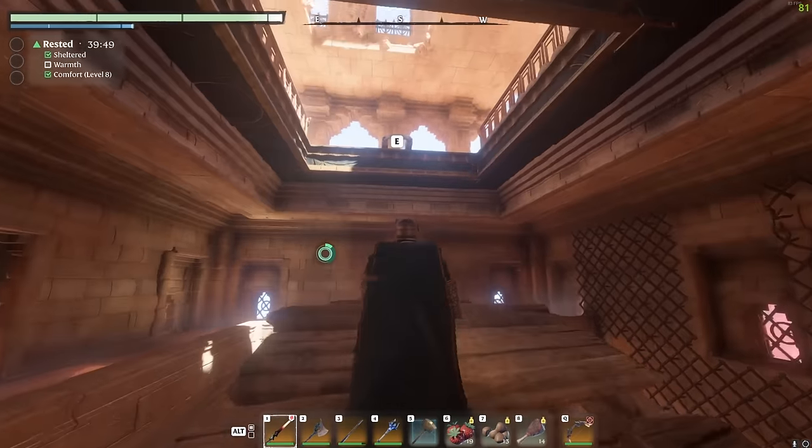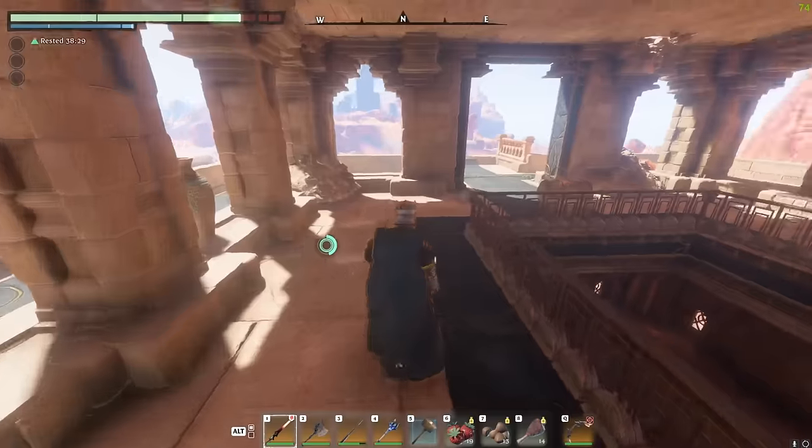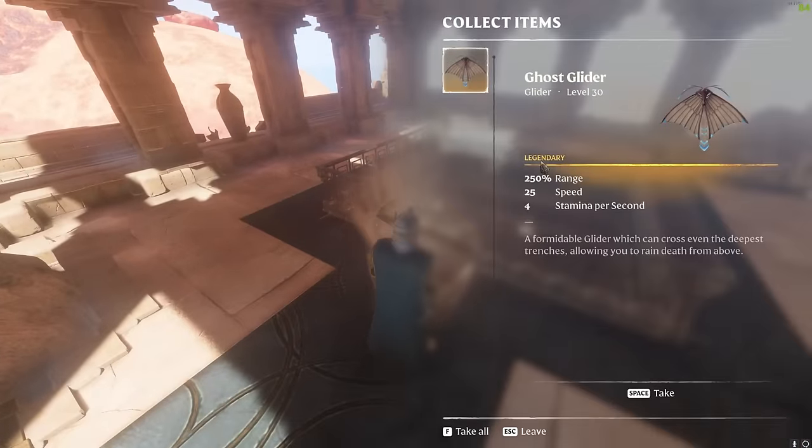Simply make your way up to the top middle, press E, and get yourself up to the top. Once you're up on this middle platform you can go ahead and loot yourself the Ghost Glider from this chest right here - which is the legendary glider in the game.